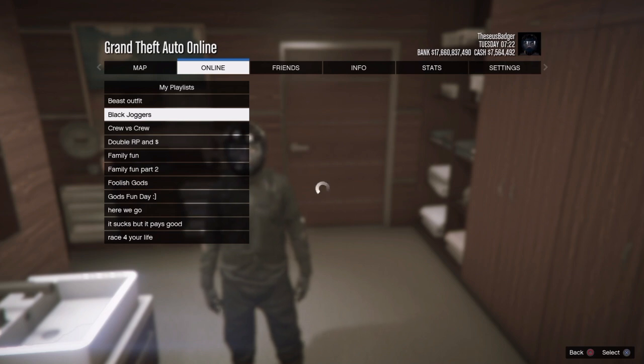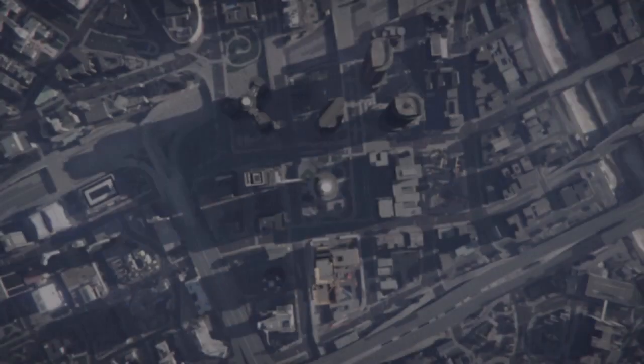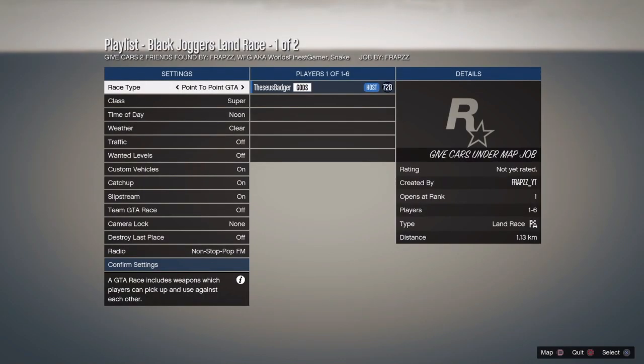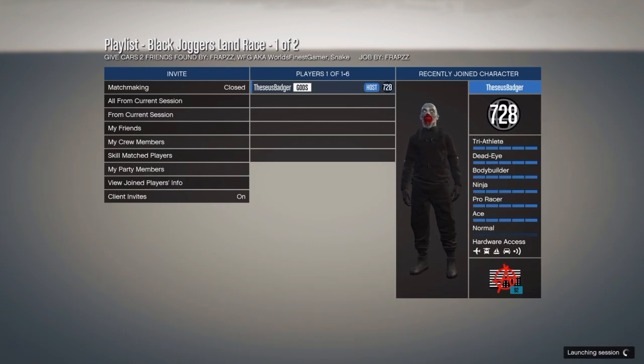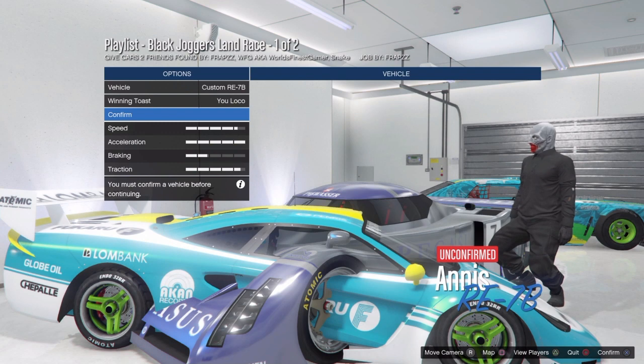So as you guys can see right now from the footage, this is the race that you need. I named it 'Black Joggers Glitch.' I'm also going to put in the description a link to the race that you need. This is the race that needs to show up in your recent activities — it will be in the description.